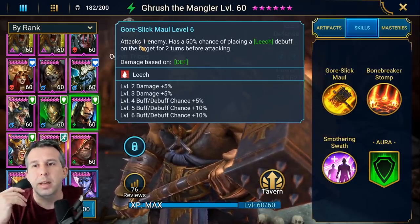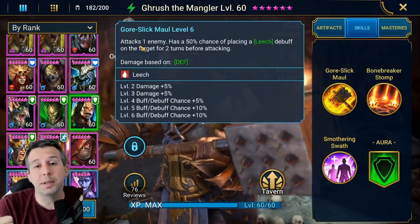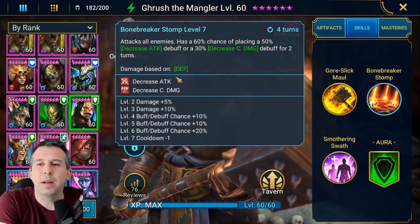He brings a leech, and a leech can replace lifesteal gear in your clan boss setup, and we're going to show that a bit later. He also brings this weird A2 - at first I thought this A2 was amazing.